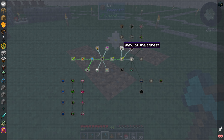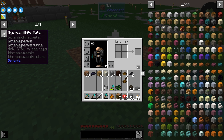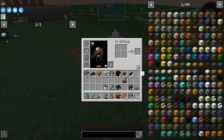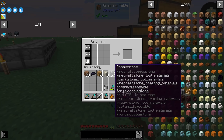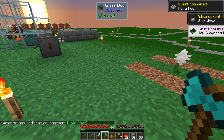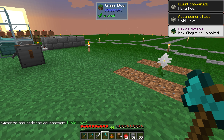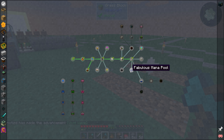It looks like it wants us to make the mana pool and one of the forest. I don't think we need the wand of the forest at the moment, but we will need it. So let's just go ahead and make a mana pool. Mana pool quest complete — mana pool advancement, made a vivid wave. Now it has unlocked a whole bunch of other things. This is like pretty mid-to-late game Botania stuff.